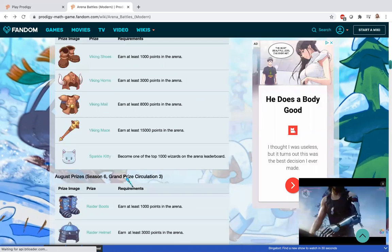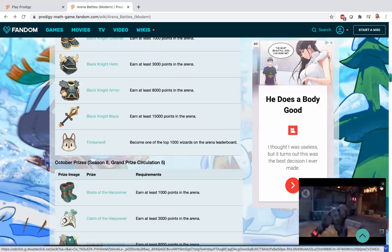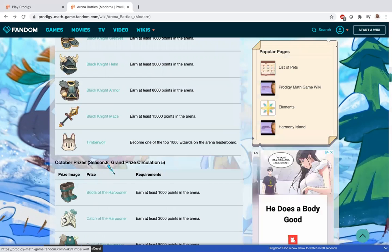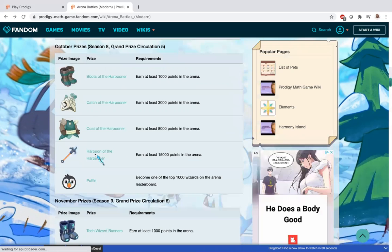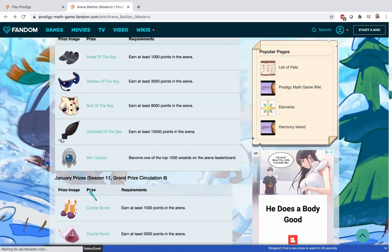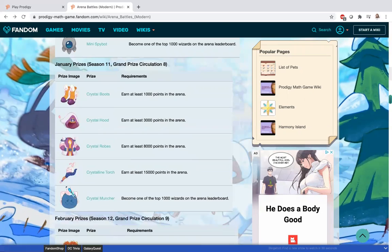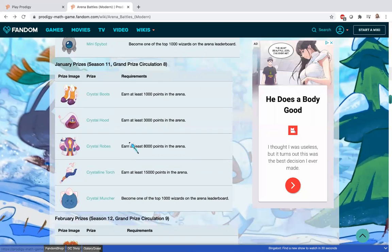It keeps going through the pattern. Now here's where it changes: the timberwolf is right here, then we have the puffin, then the drone, the mini spybot, and then the crystal muncher — that's what I'm going for. I'm also going for all of these. I already finished the crystal boots and the crystal hood.